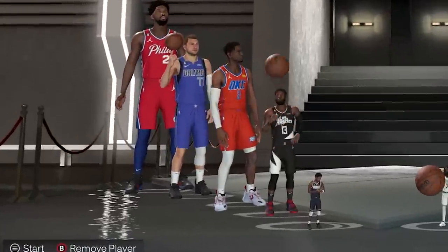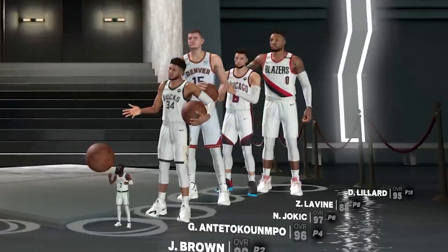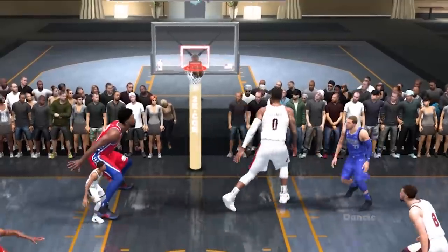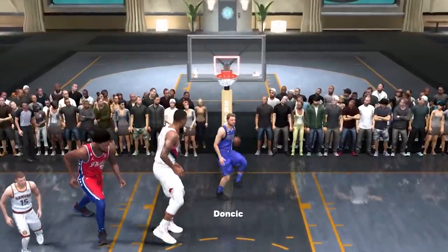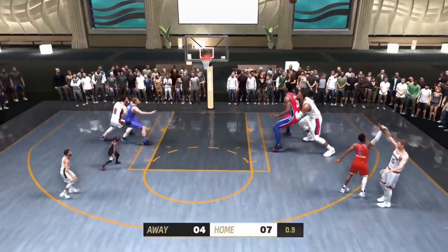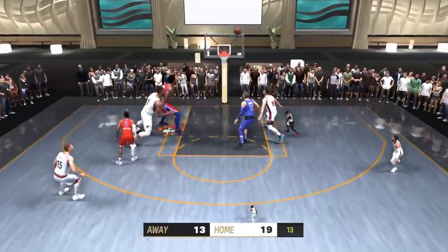Moving on to the other 5v5, it was Team Embiid vs Team Lillard. Like the other game, this one started off very close, with the teams going back and forth until the score was tied at 4. From here, Team Lillard just took over the game, with Giannis and Jokic being the main scorers. They ended up winning 21-13, with a game winner from Jalen Brown, meaning Embiid, Luka, SGA, Paul George, and Kyrie get eliminated.